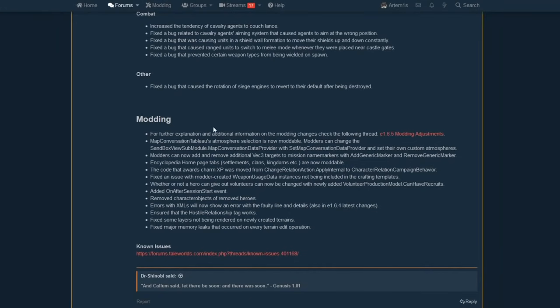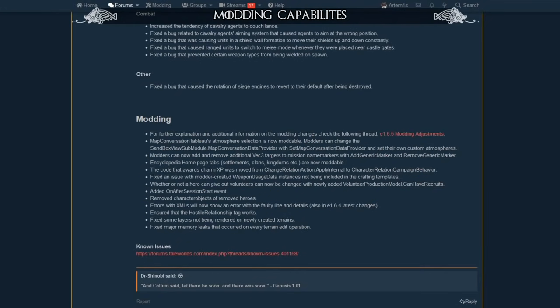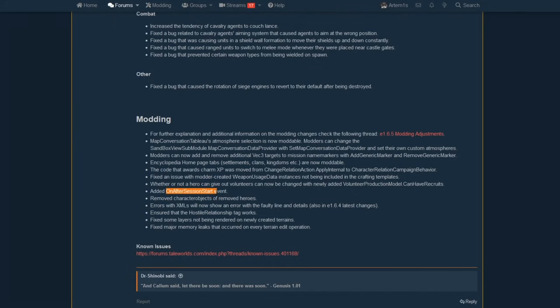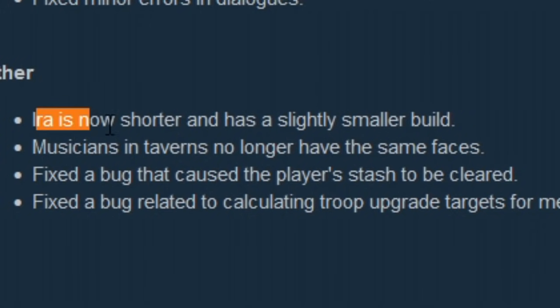They also made a lot of adjustments to the modding capabilities of the game. This whole batch doesn't really tell me anything since I'm not an avid modder, but maybe one of you guys can shed some light on it. But really, the major change in this whole patch is this — they made Era shorter with a slightly smaller build.